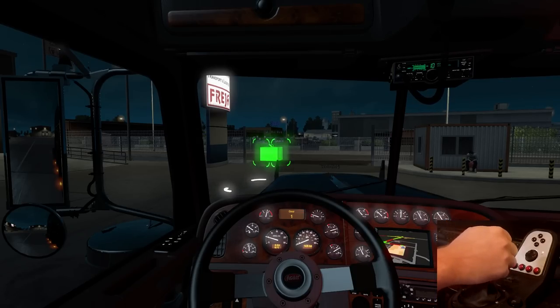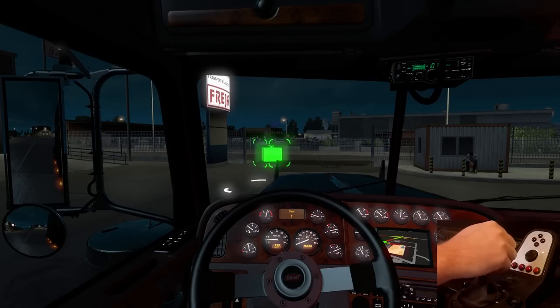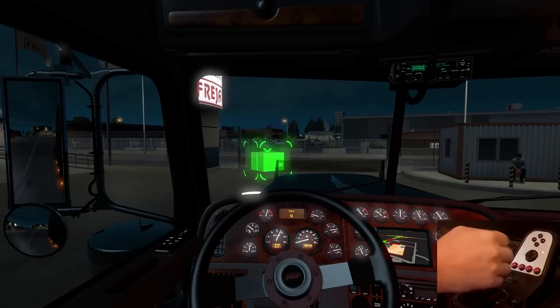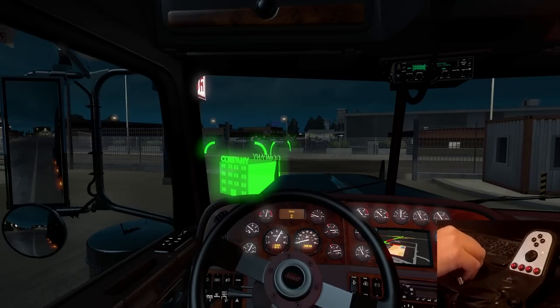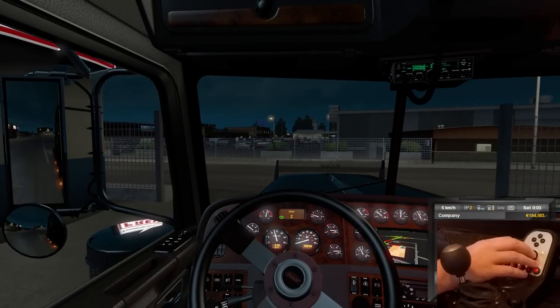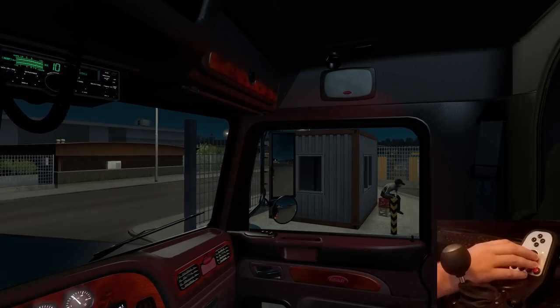I chose the Packer engine. Whenever you hit the gas, that moves the CB radio antenna up there. Let's get on out of here. I was here because of the live stream, so we're not picking up here — we're going down further.